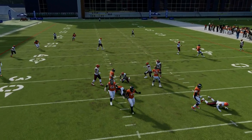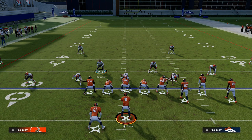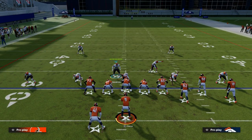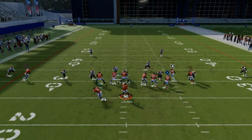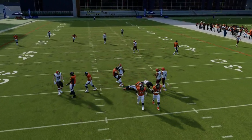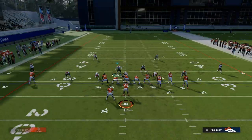You have less than two seconds to make a read and throw the ball accurately. So if you think about that and reverse engineer it — if the average opponent is going to have less than two seconds to throw the ball quickly — then we want to design the defense in a way that takes away the reads on the field that take two seconds or less.